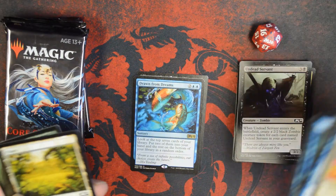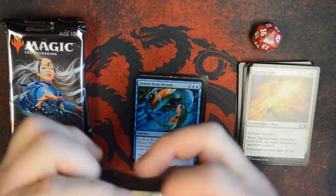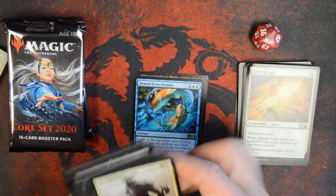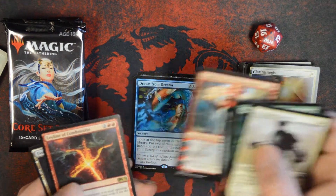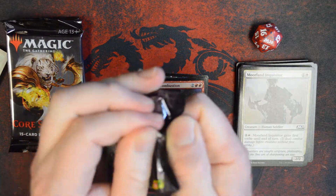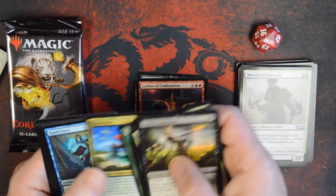In our second pack we got Drawn from Dreams. Pack number three gave us Ley Line of Combustion, which would be pretty sweet for our sealed pool as well.